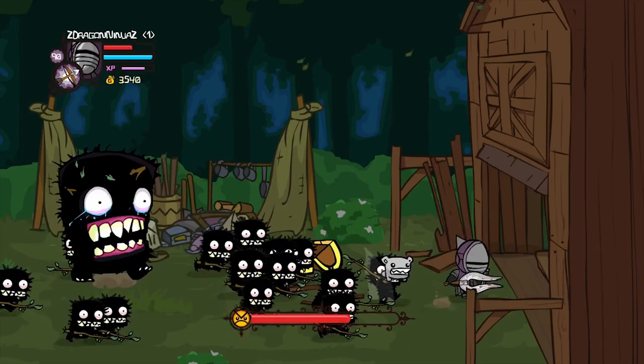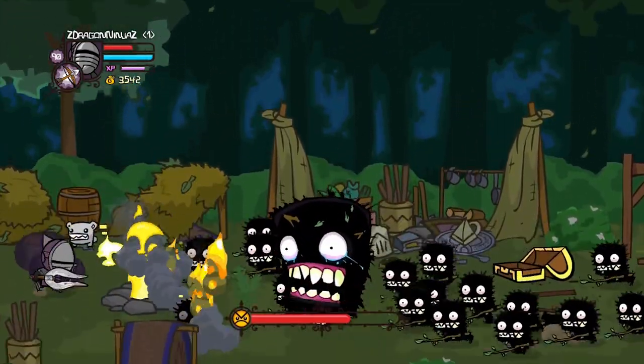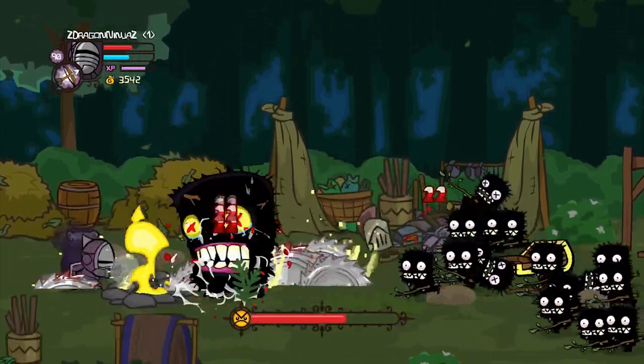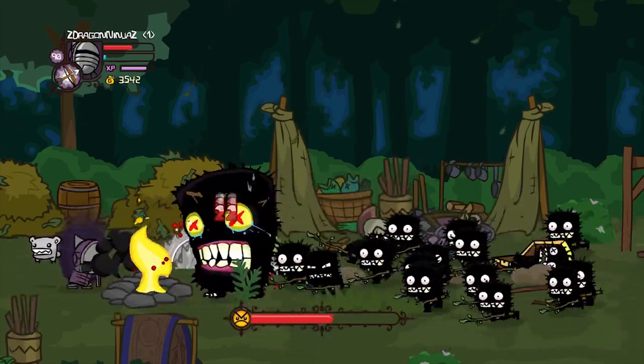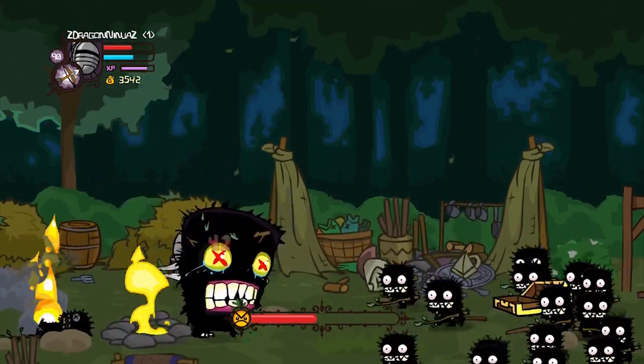Pick up the fruit drops they leave quickly. If you are using the Fencer or the Industrialist, just spam your magic — it will stun the troll mother for a little bit.